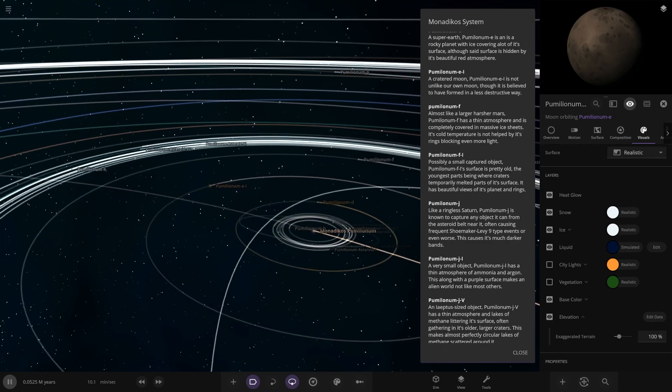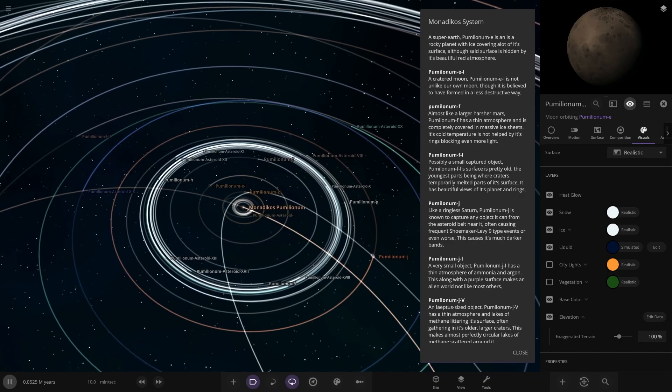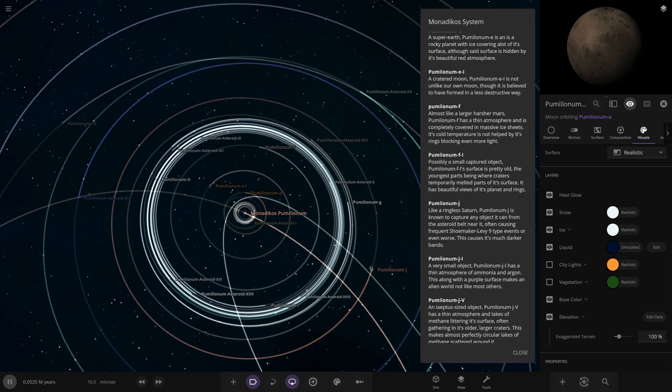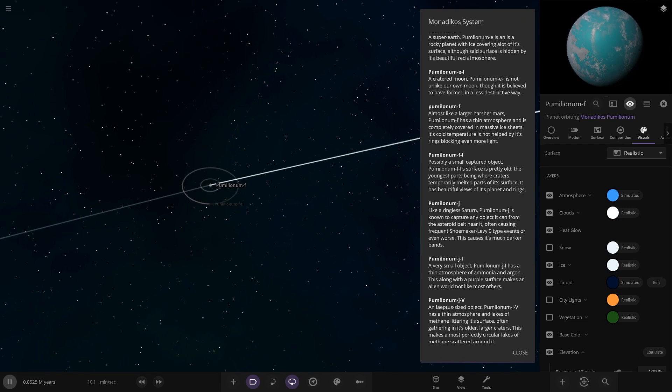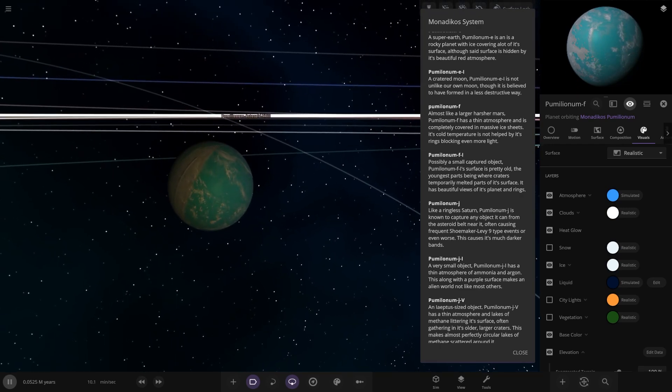And then we have F, which is the next one out - Polonium F. There are a lot of asteroids here, a full-on asteroid belt region by the looks of things. Almost like a larger, harsh Mars - Polonium F has a thin atmosphere and it's completely covered in massive ice sheets. Its cold temperature is not helped by its rings blocking even more light.